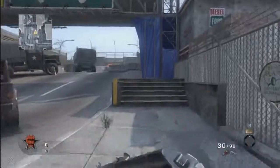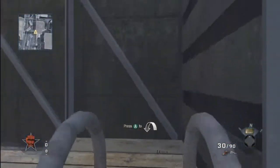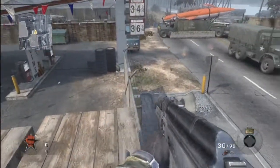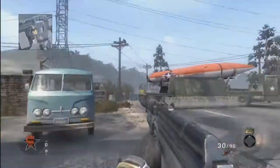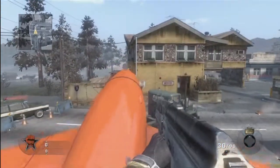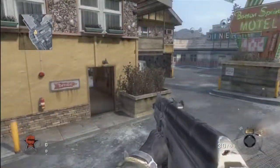This next map spot is on Convoy. If you come up this ladder over here, you can actually jump down onto this ledge — a lot of people know that. But not many people know that you can also walk along the fence and jump to the tires. You can also come over here, get up on top of this rocket, and jump down onto the truck. Not too helpful, but it's good to know.